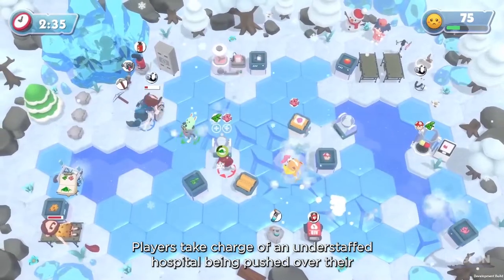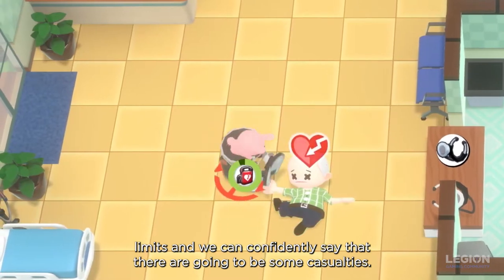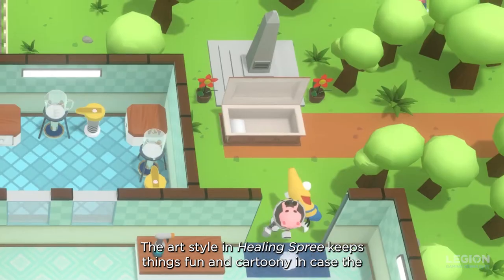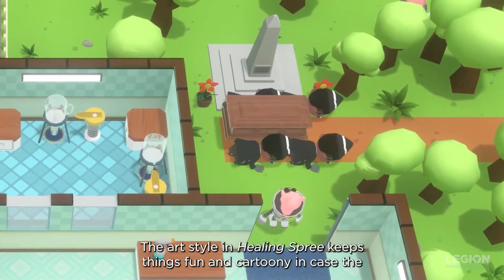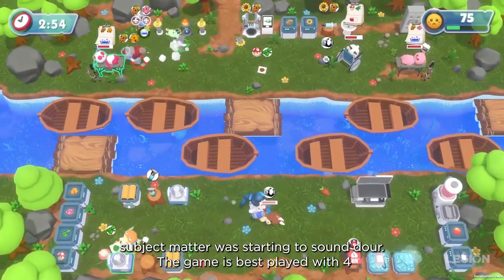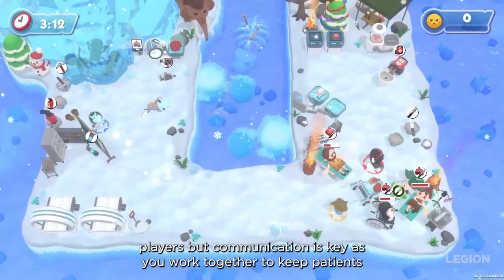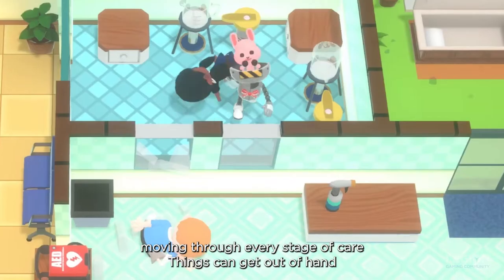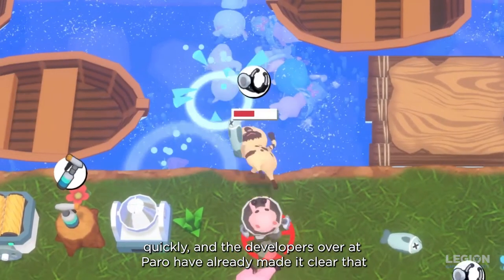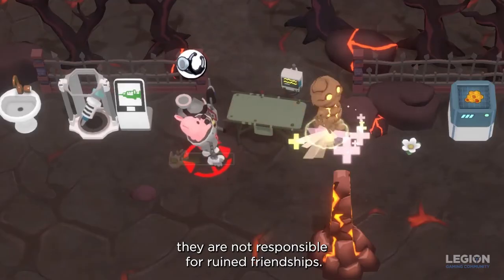Players take charge of an understaffed hospital being pushed over their limits, and we can confidently say that there are going to be some casualties. The art style in Healing Spree keeps things fun and cartoony in case the subject matter was starting to sound dour. The game is best played with four players, but communication is key as you work together to keep patients moving through every stage of care. Things can get out of hand quickly, and the developers over at Paro have already made it clear that they are not responsible for ruined friendships.